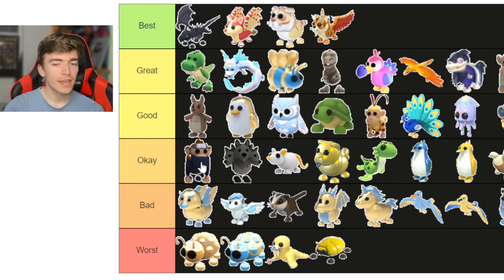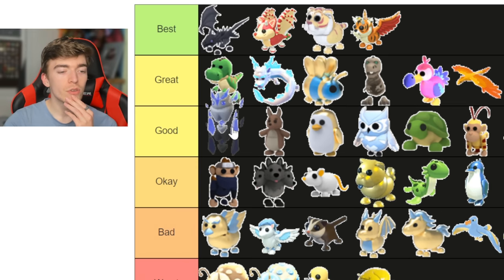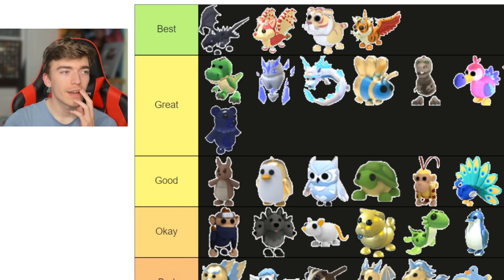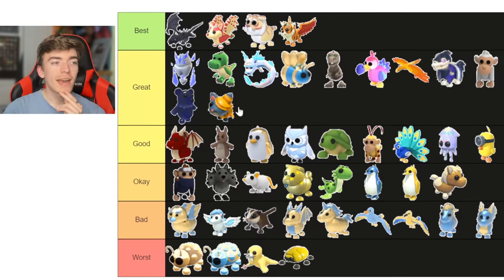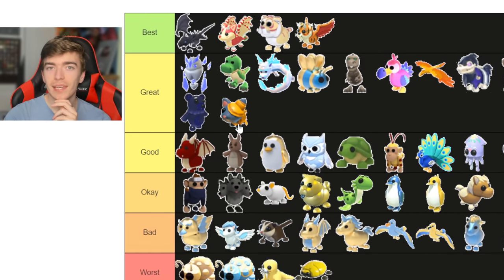The ninja monkey — let's say it's okay and chuck it here. This ice golem is a pretty underrated pet. Not many people were really excited about it, but I do like the design, so I'm putting it in the great section. The classic red dragon — that's just got to be an okay one. The mummy cat — I do like it; it's a cat, so obviously I'm putting that quite high up the list.